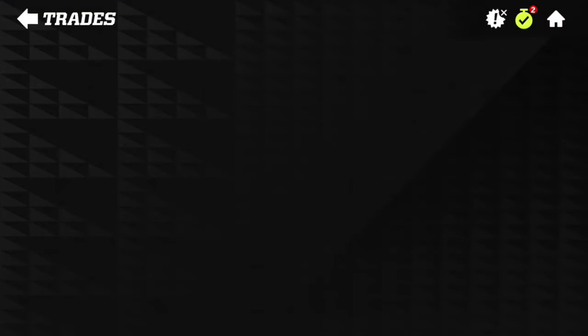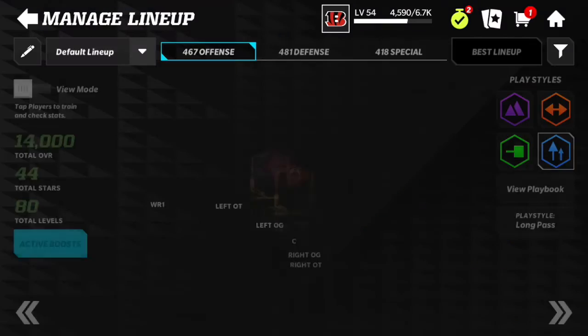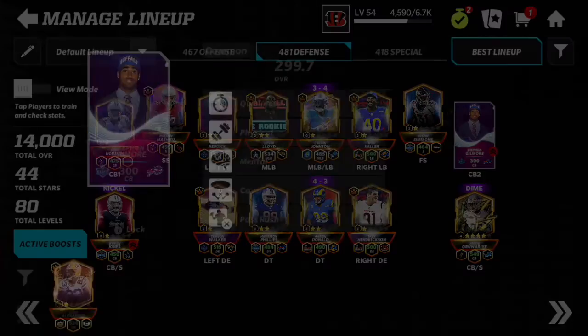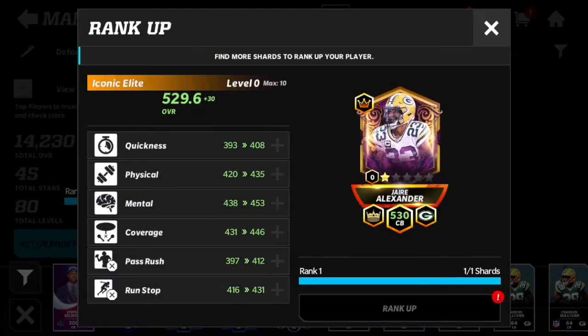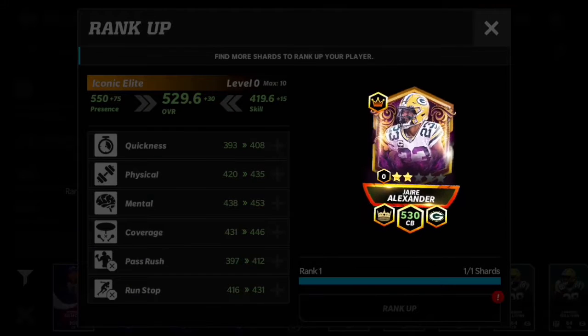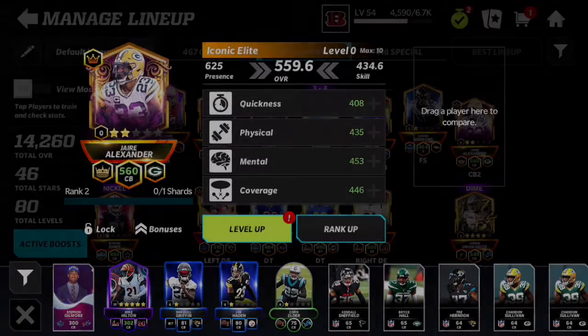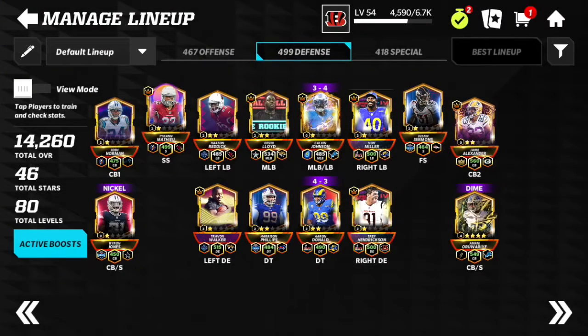I'm going to go ahead and put him on the team. I'm going to go to my lineup, go to my defense, and upgrade him from Stephon Gilmore. He is at a crazy 560 overall — that is actually crazy. I was only expecting like 530, and that is a full iconic defense.